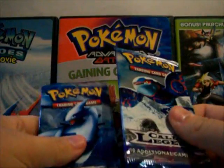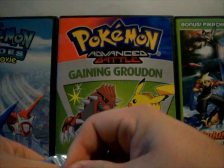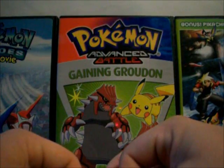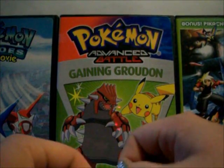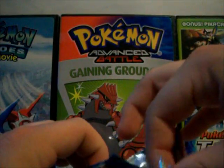So I've got two packs of Call of Legends to open now. I'm hoping for a shiny Dialga, Entei, or Raikou, and if I don't pull those and you've got them, then PM me and we'll trade for them.